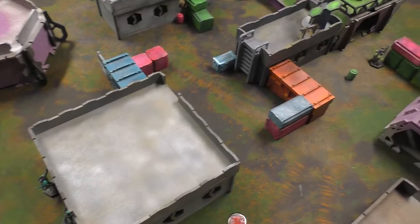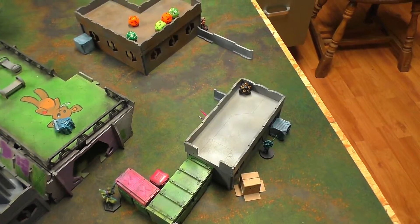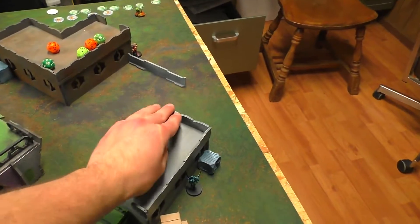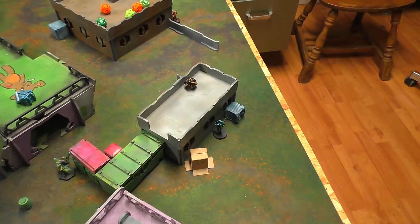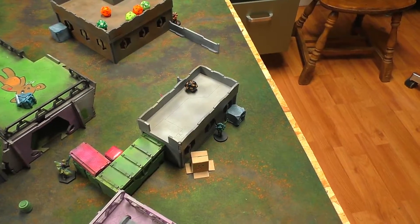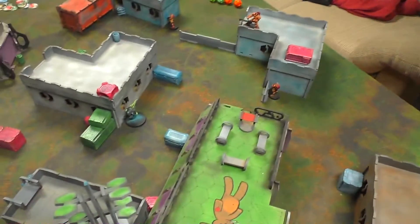And that is it for my turn. ARO firing in — I fire back, needing 11s. He needs eights — critical, cancels out the 10. Automatic wound — check if she passes straight to dead. She passes straight to dead.